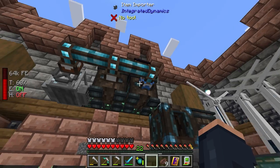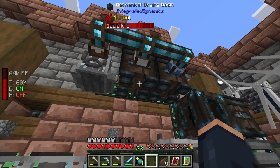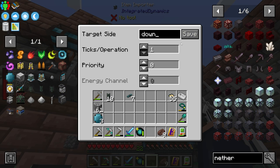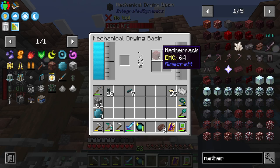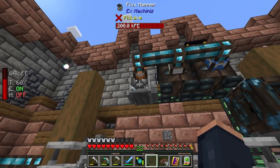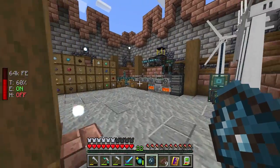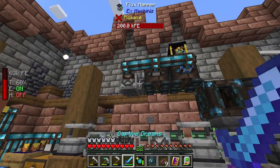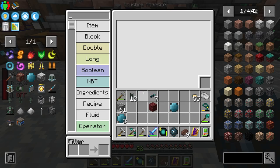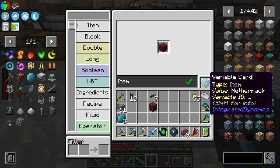We put regular variable cards in here and hopefully it starts pulling out the blocks. I had to change which side this is targeting — setting it to 'down' did the trick. Now I'm going to filter this using my portable logic programmer: I want specifically netherrack to be pulled out. I go to item, put the item in, then put the card in, and that sets an item-specific filter.